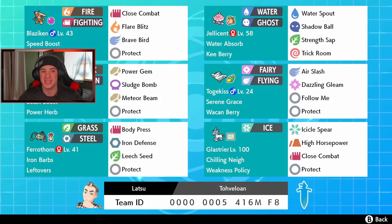Jellicent also has the ability water absorb. The key berry behind my face cam is an amazing Ultra Beast rock and poison type - we got Nihilego over here with beast boost ability and power herb, so we can actually use meteor beam in one turn to get that special attack boost and deal major damage. Sludge bomb for STAB and power gem for rock damage. Next to Nihilego is Togekiss, and everybody loves Togekiss. This thing's got the Wacan berry, serene grace, air slash, dazzling gleam, follow me, and protect - pretty normal moveset for it.